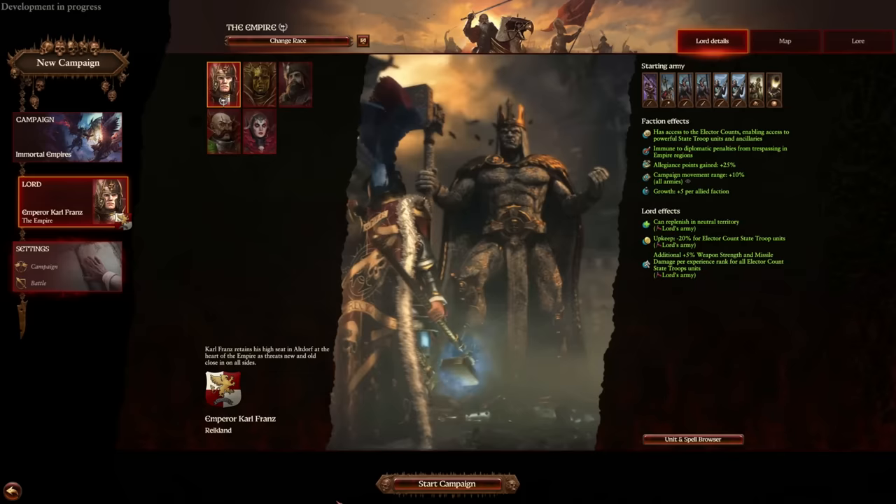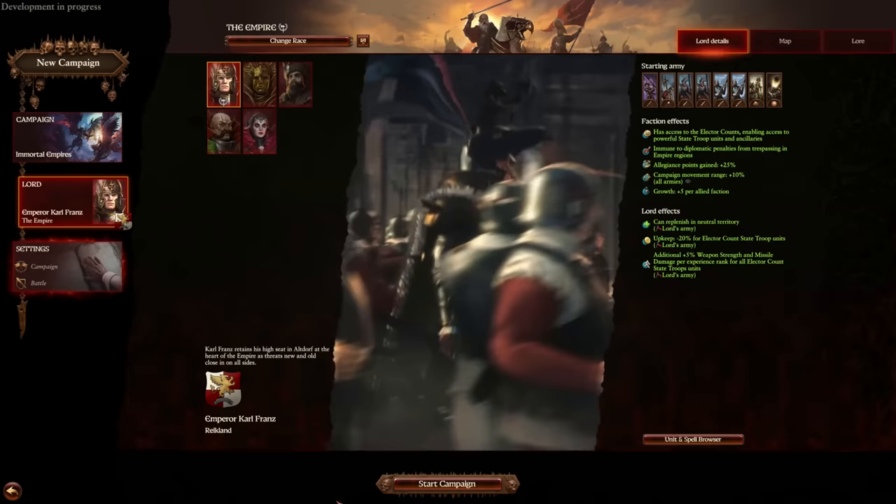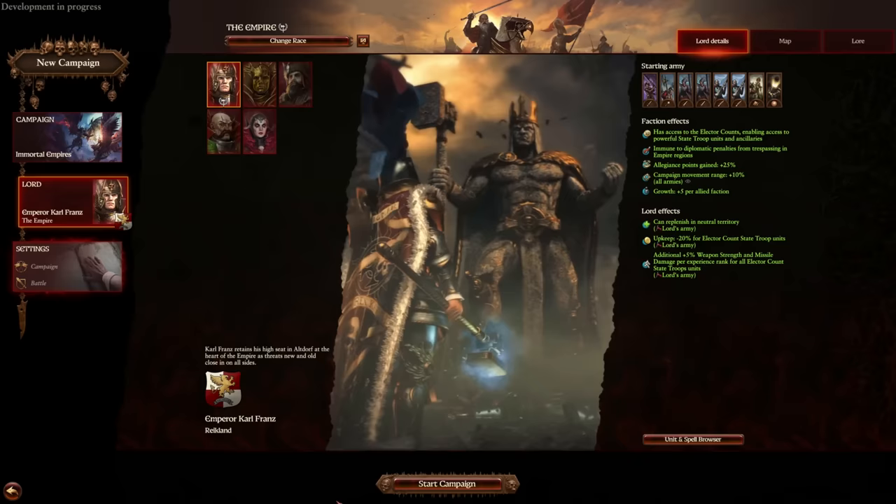Hello everyone and welcome back to the Great Book of Grudges, my name is Nathan and it's time to summon the elect accounts. In patch 5.0, Karl Franz has gotten a rework to keep him in line with how the Empire has been in the past few years but expand upon that, because he is the Emperor and the Emperor needs to be a bit more unique. Just like Balthazar Gelt, he's getting a few twists and turns.